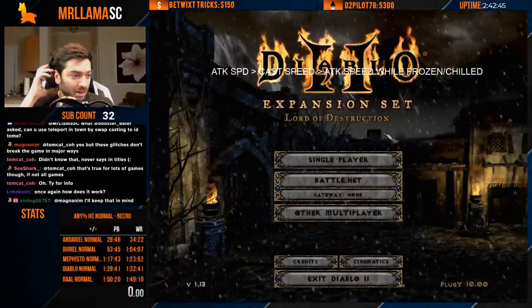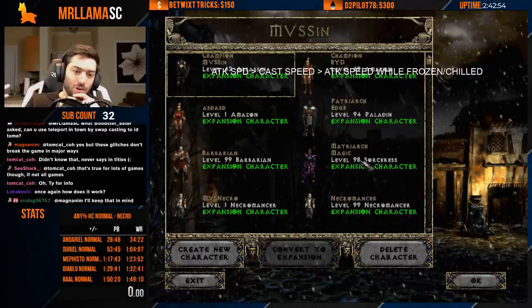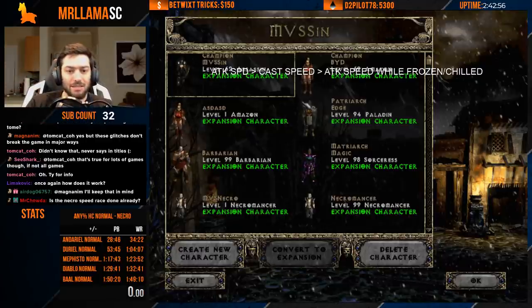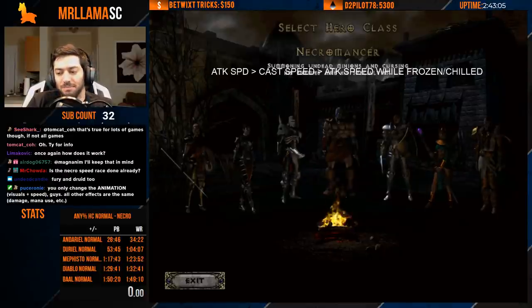That's also useful on the paladin if you're a zealot — you don't want to get stuck in four zealot swings. You can do the same thing: put a normal attack there, you hit once and can run around while still getting those hits. The necromancer does not swap cast — there's just no use on the character that we know of as of now.